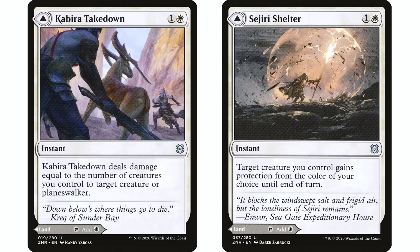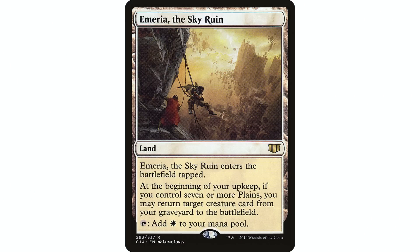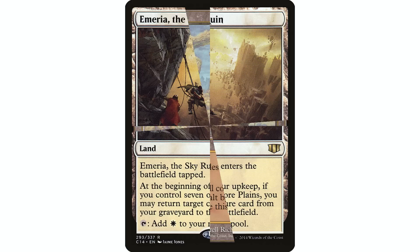For actual lands, Emeria the Sky Ruin is one non-basic I put in all my mono white decks. Mono white tends to go late, and Emeria is fantastic in the late game — at the beginning of your upkeep, if you control seven or more plains, you may return target creature card from your graveyard to the battlefield. That's an incredibly powerful ability when you have a full graveyard.